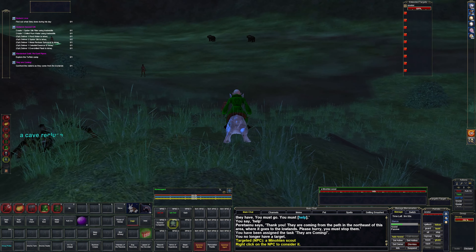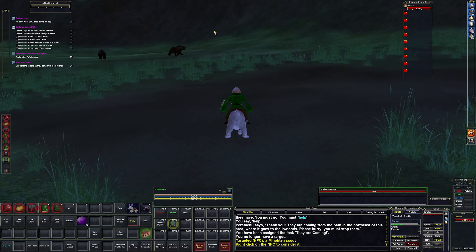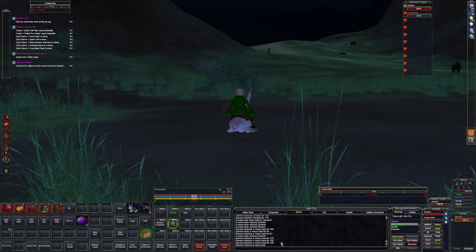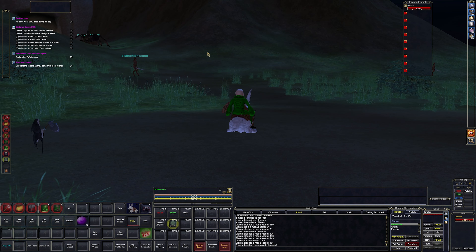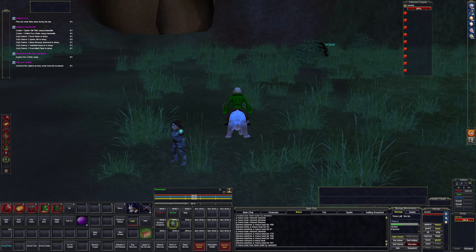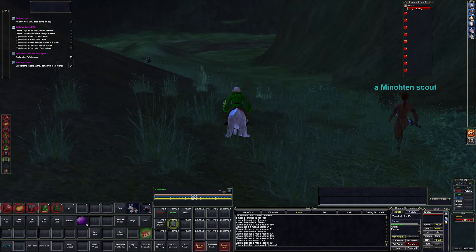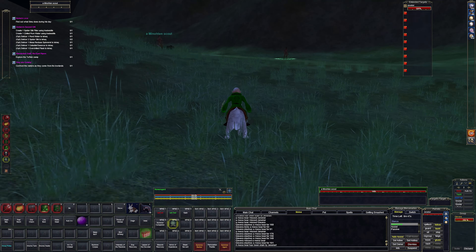Some of these scripts are kind of slow — that's a minnow scout. It takes a little bit of time. Let's see what this pet hits for — 75. It's just weird how the mercenary hits for almost double. I would rather my pet be strong than the mercenary. I'm not seeing any of these raiders yet. Oh wait, there's a guy — I think they spawn over here.